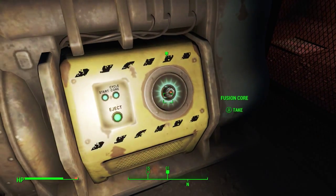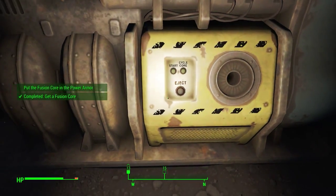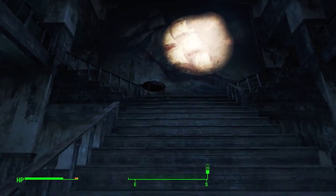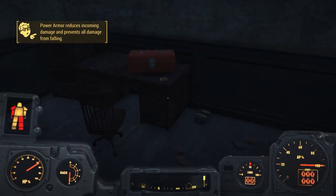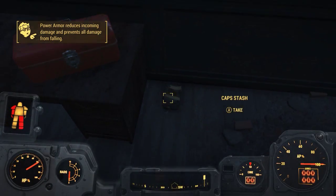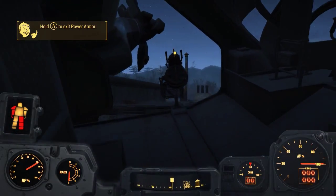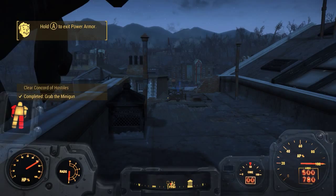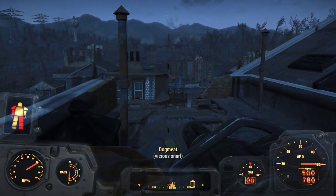Now give me that power cell. Fusion core, was it. Should probably have pressed eject first. It's fine. Now we'll go up to the roof. Power armor reduces incoming damage, prevents all damage from falling. I'll take that lock and those caps. And now we should be able to rip off the minigun. Clear — conquered of hostiles. Now we're talking.